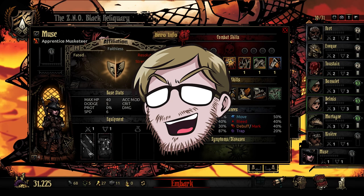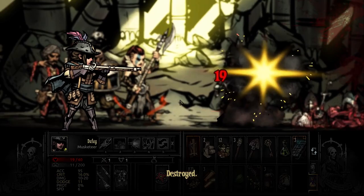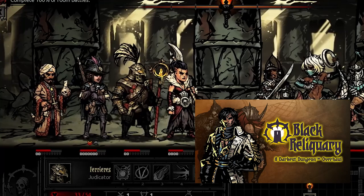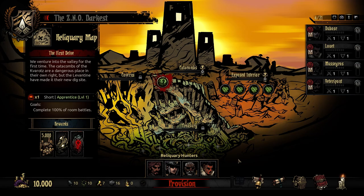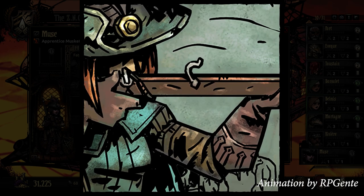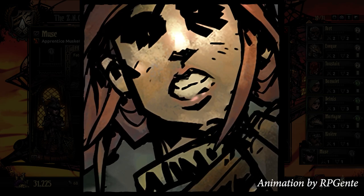Hey everybody, E5 here and welcome back to another Darkest Dungeon mod overview. Today we're taking a very quick look at the Black Reliquary version of the Musketeer. I've gotten quite a few questions about this class over the last few days, and that is almost certainly because she is one of the four default classes you get at the start of a new campaign and she's one of the more interesting class reworks. I also just think she's worth talking about because the BR team did a great job on her current design — it's a lot of fun to play, and I've always enjoyed trying the modded iterations of this character because she's just such a Red Hook original, complete with her own comic backstory.